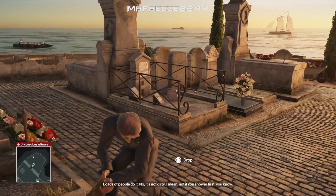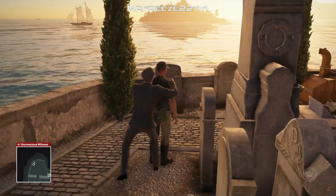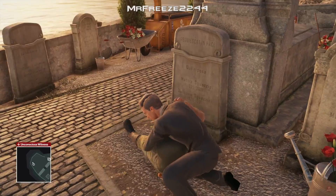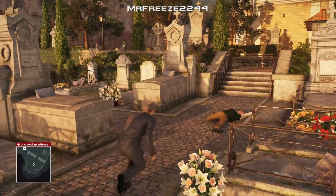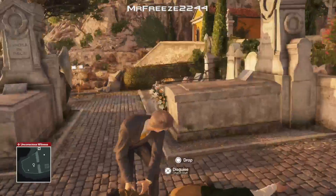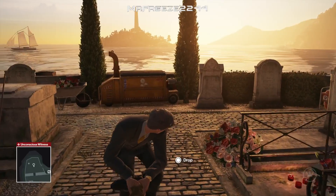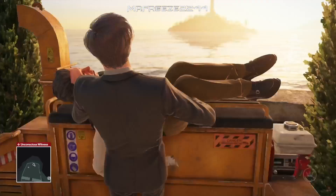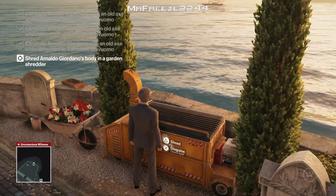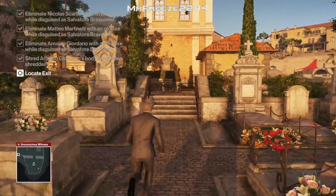We're going to go ahead and subdue this guy anyway — better safe than sorry. At this last point you really don't want to get spotted. If you mess up here you're going to have to go all the way back to the beginning, since it takes about 9 minutes to complete. I'm sure there's a faster strategy out there but this is the cleanest, smoothest, and easiest way of doing it. Once we've shredded his body we can head straight to the exit and that completes the entire escalation.